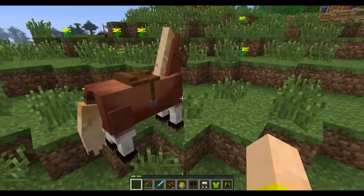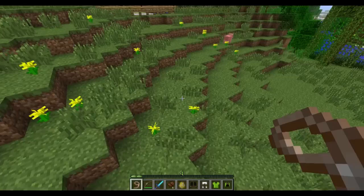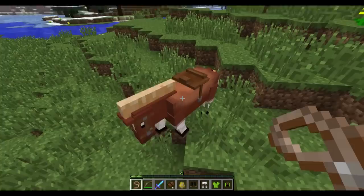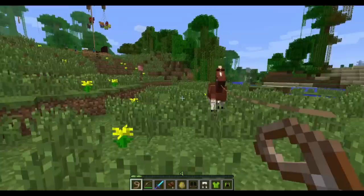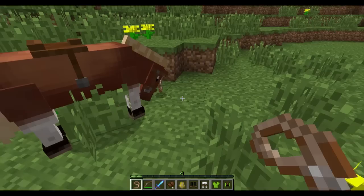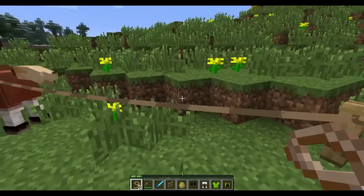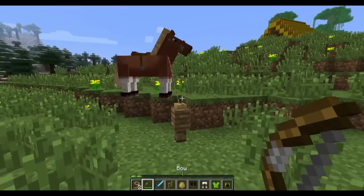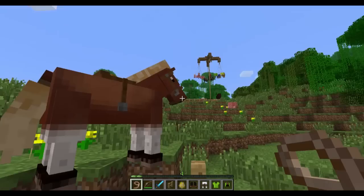If you want to lead your horse around, there is a new item in the tools. It's called the leash, but they may change the name. This can be used on any animal — it works on wolves, mooshrooms, any of the farm animals, ocelots, and that type of stuff, but not bats. All you have to do with the leash is right-click on the animal, and then you can walk around and the animal will follow you. If you want to let go of them, just right-click it again and it will drop the item. And if you have a fence post handy, you can take the leash, lead them over, and right-click the fence post — they'll stay around that fence post until you need them again.